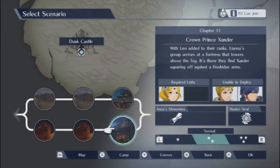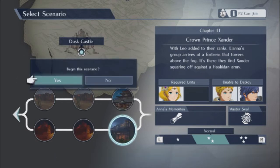Alright, we made it to chapter 11: Crown Prince Xander. With Leo added to their ranks, Lyanna's group arrives at a fortress that towers above the fog. It's there they find Xander squaring off against a Hoshidan army. This should be tough. Let's do this.